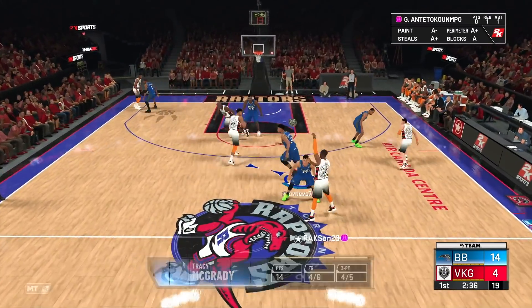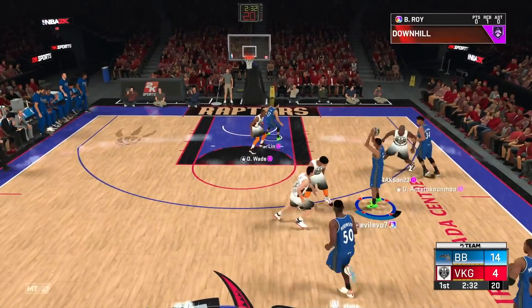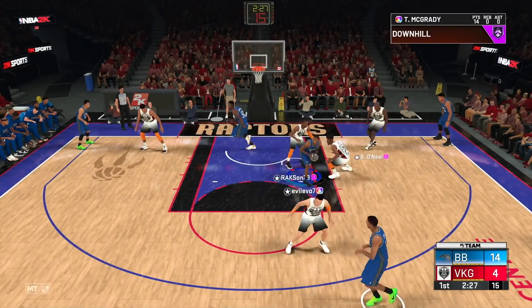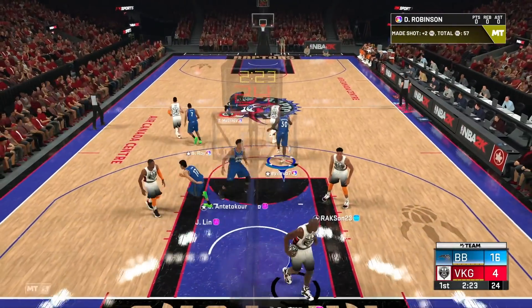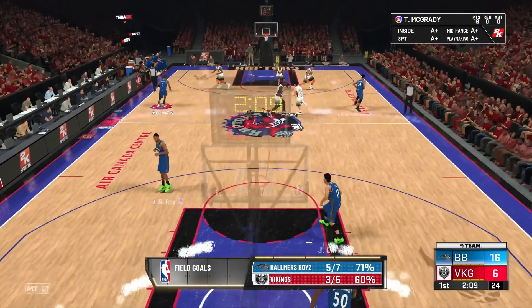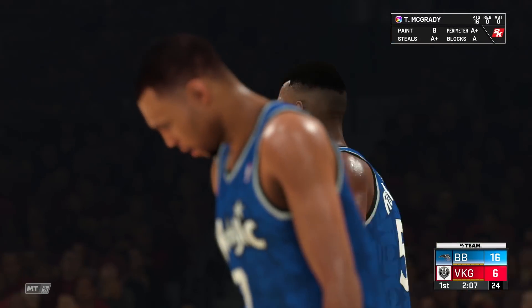Tracy McGrady greens another three-point shot — he is auto-greening right here, four of five from three to start this game. Roy to TMac basically — Tracy McGrady gets the post up, a little bit of space on the fade, and he greens the fadeaway. It's 16 points now for Tracy McGrady in two and a half minutes.